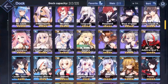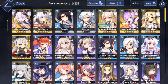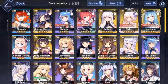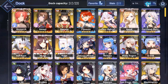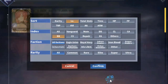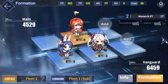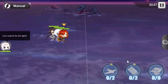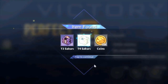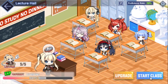Generally, ships are labeled as the following: Destroyers (DD), Light Cruisers (CL), Heavy Cruisers (CA), Carriers (CV), and Battleships and Battlecruisers (BB and BC). There are no absolute compositions required in PvE, although PvP is a different story, so feel free to build a fleet however you like. Ships gain EXP from sorties, dorms, commissions, and the lecture hall.